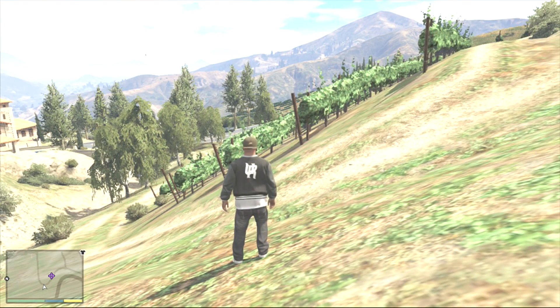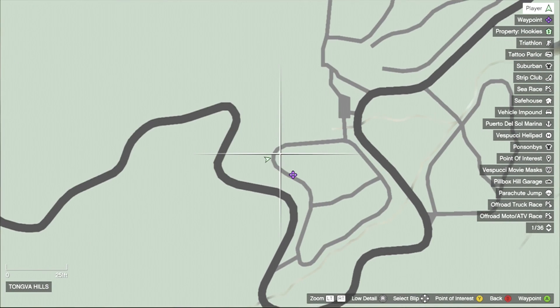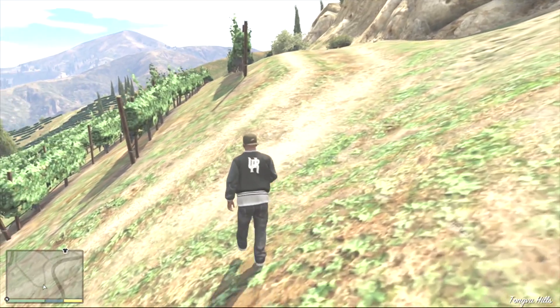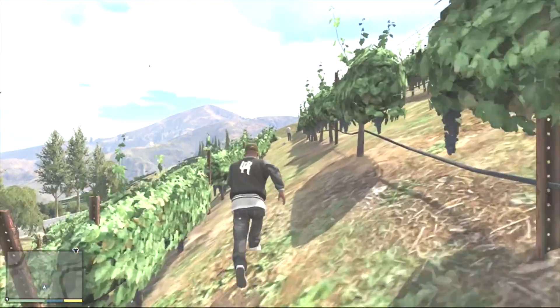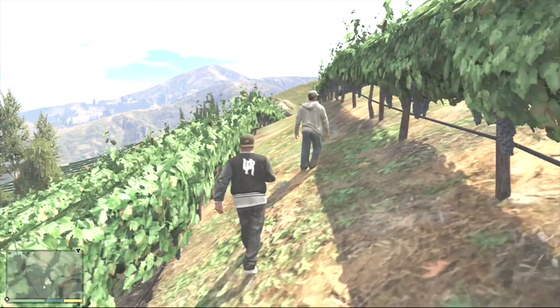Your 29th piece is in the vineyards, right here. What you want to do is come here — I took the helicopter and landed here. Once you get to this corner, go down. Not this one, not this one — where the guys are, look. I'm not sure if there will be a guy here all the time; it looks a bit suspicious. So this is where your 29th piece is.